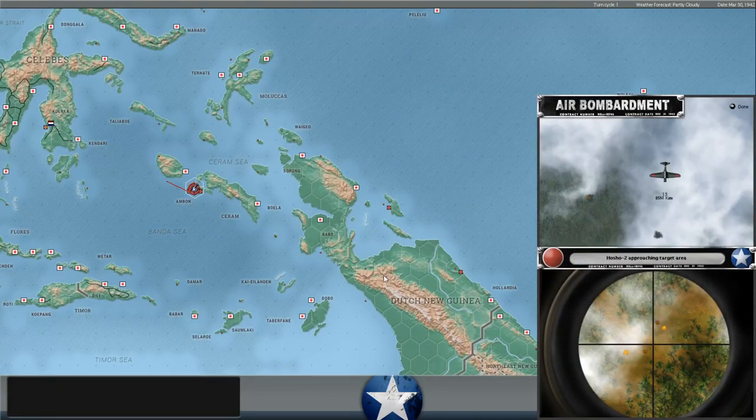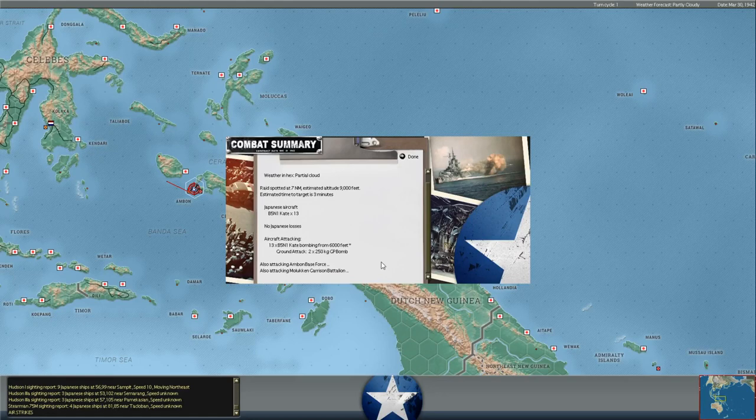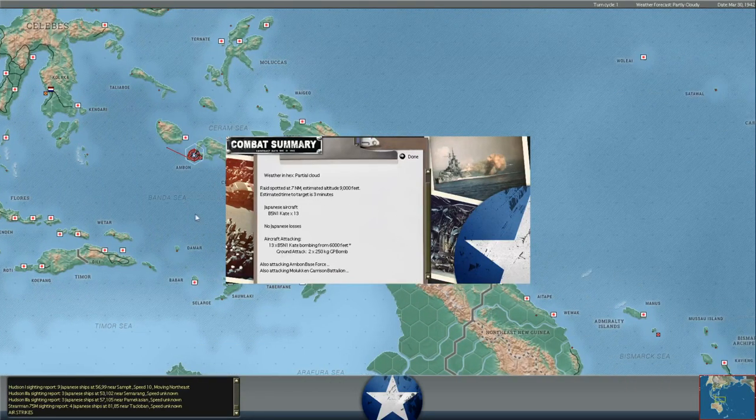We've got 13 B5N1 Kates, which are torpedo bombers for Japanese aircraft carriers. I don't know if they have any land-based Kate units, or if they're all carrier-based. That would be useful to know, because I don't know if the Mini Kidu Butai carries any Kates, which could be an indication of where maybe the main fleet is, unless he based them out of Kendari - he could pull them off a carrier too.